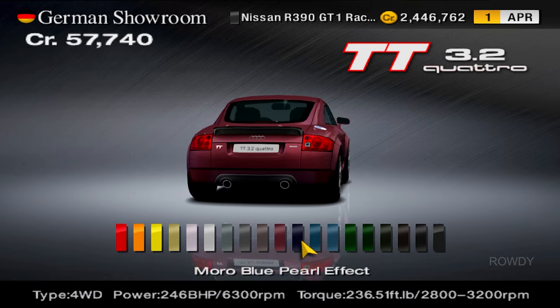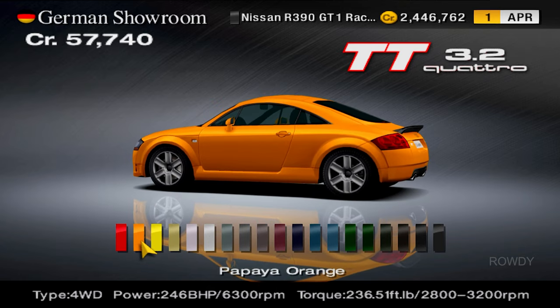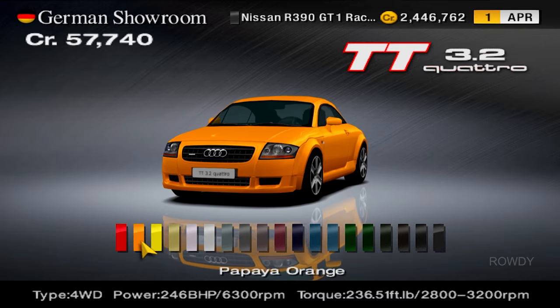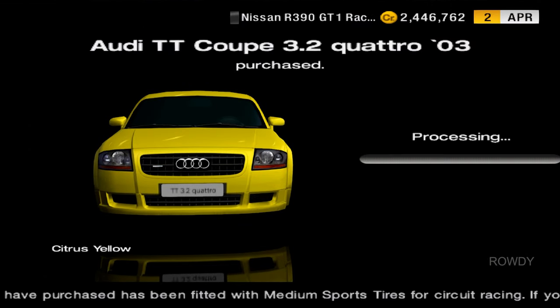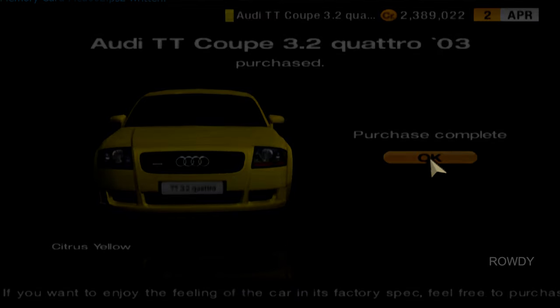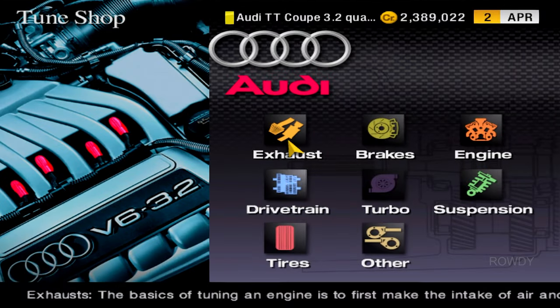A lot of colors to choose from. Should we go complete college sports team frat boy style with the bright orange? No, we're going yellow because it looks nice. Not to reference some meme car - chill out, kids. Because it looks nice.